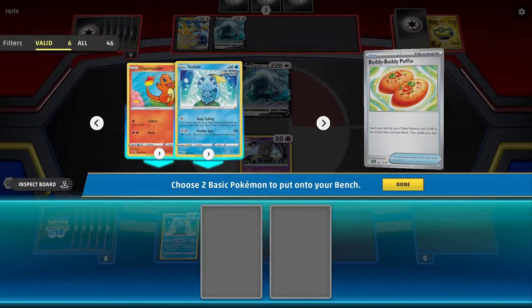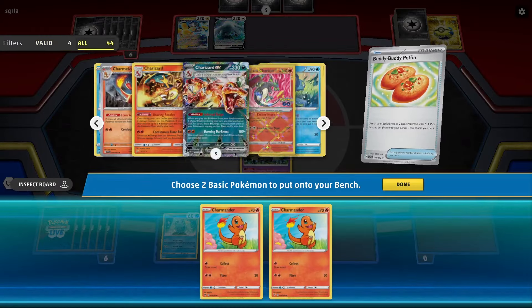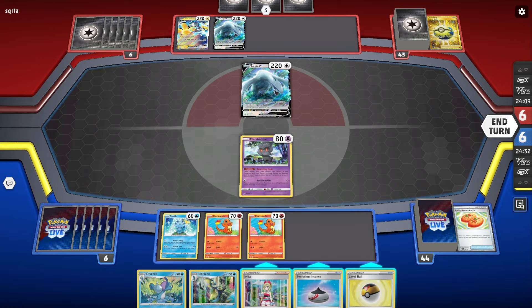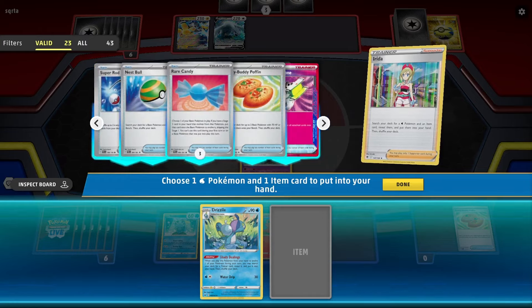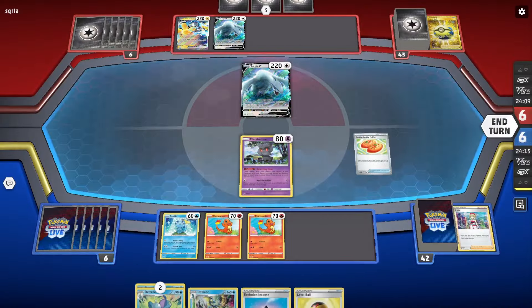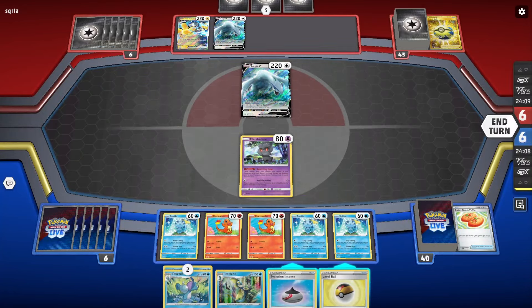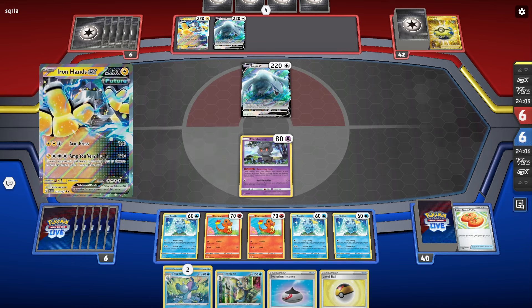I'll use Irida this turn. I'll grab the Drizzile — that's good. Get down two more Sobbles so I'm set up for next turn, and just end turn. I'm in pretty good shape here. It's gonna be tricky — I can't one-shot them for a bit, but maybe I can get there. They have two Archeops. They got rid of Special Energy and they're going to attack this turn — take a prize. Just one prize.